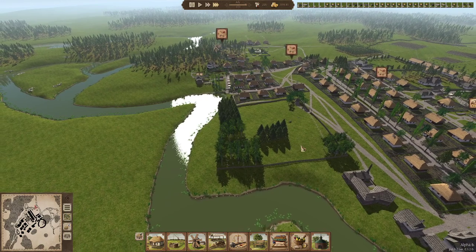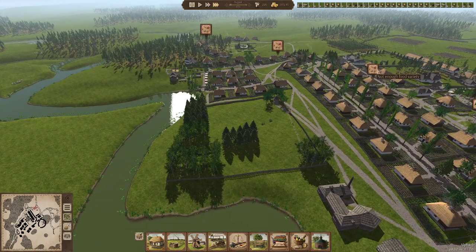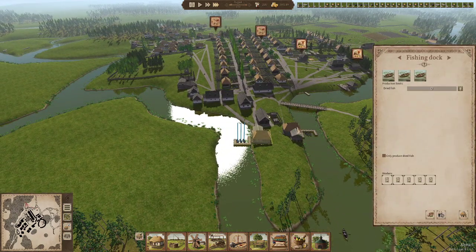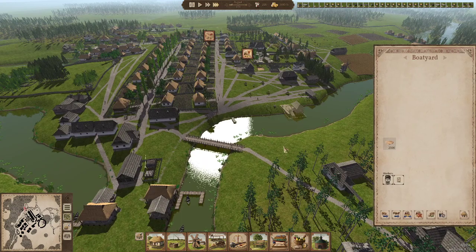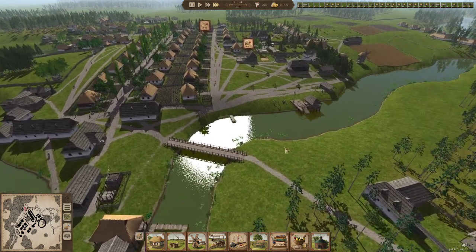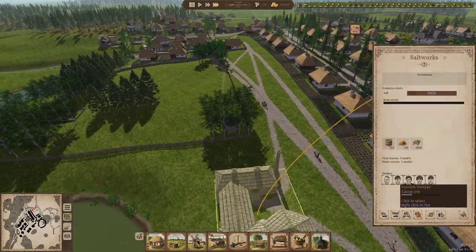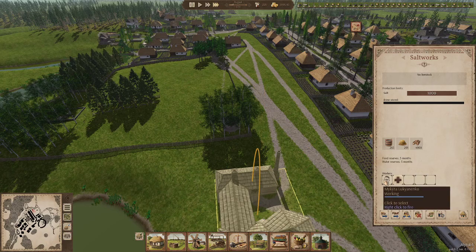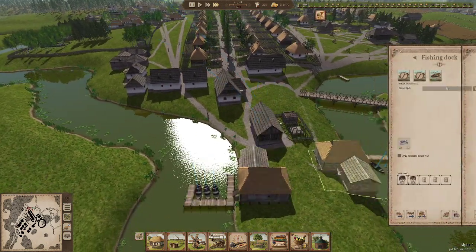That church should take them a little while to build. Do we want another fishery? Not enough food variety — well they're working, aren't they? Oh, you've got a boat that needs repairing. There are still a few staffing issues — I'm going to turn this building off for now, there's just no point having it on. I'd rather have the people working elsewhere at the minute.